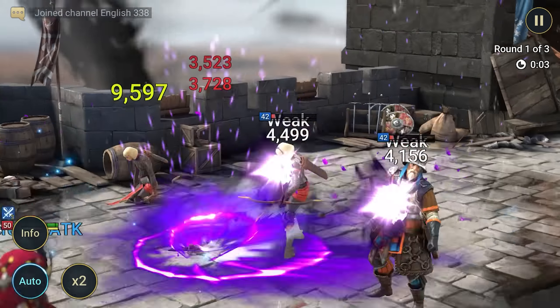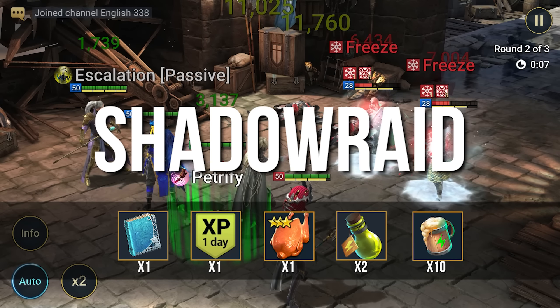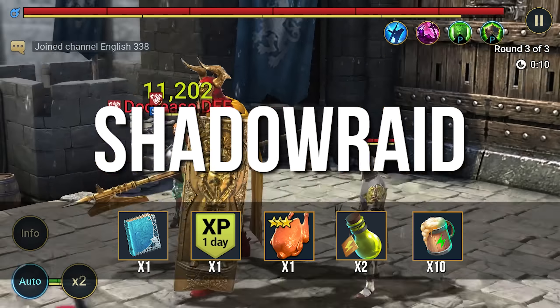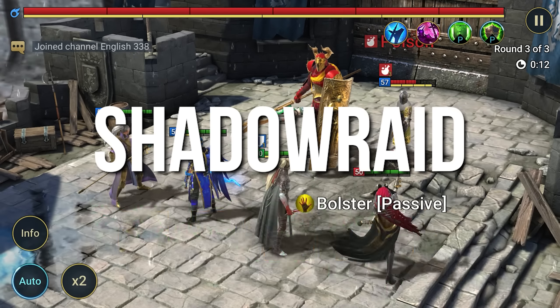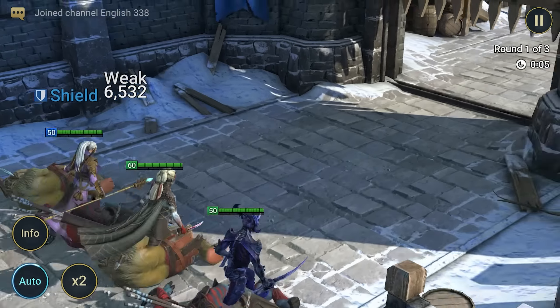Here's a great promo code for those who love getting free stuff. Let's take a look at Shadow Raid. It'll give us 2 full energies, 1 XP booster, a rare skill tome, 10 XP boosts, and 3 chickens for leveling up. One of my favorite promo codes — it's just so cool — Fire Starter.